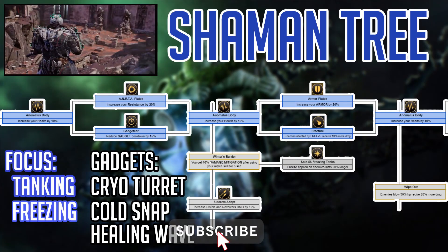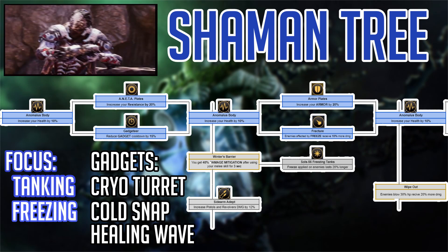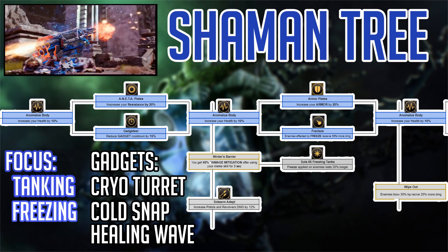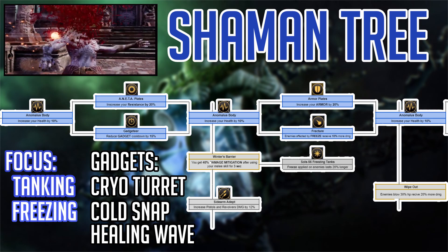The Shaman Skill Tree focuses heavily on gadgets — specifically the Cryo Turret, Healing Wave, and Cold Snap. Cold Snap and Cryo Turret will be heavily focused on in this tree, as many of the skills increase the duration and damage of freeze on enemies.